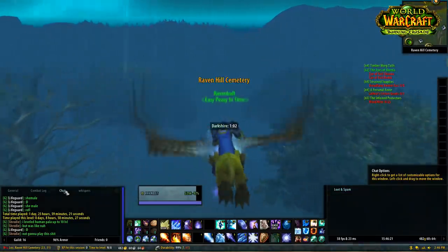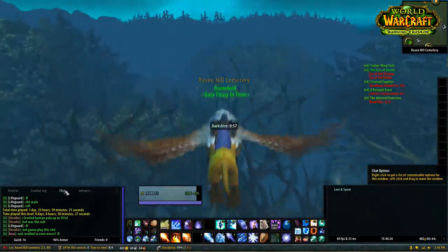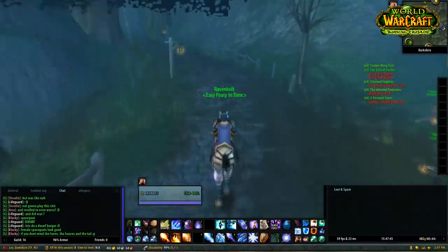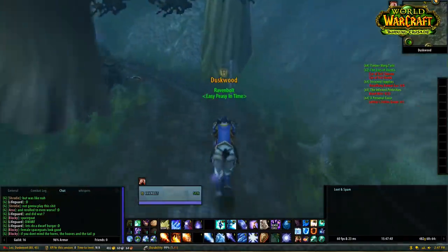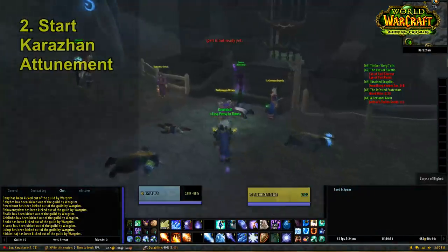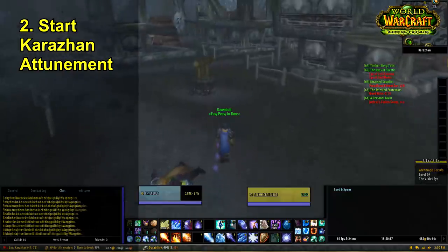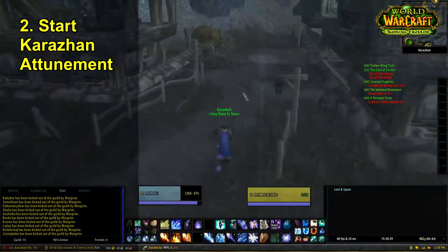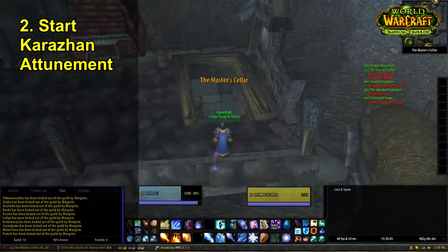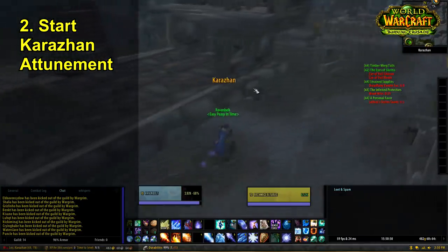The second you hit level 70, go straight to Stormwind, take a flight path to Duskshire, then get on your mount and head through Deadwind Pass all the way to Karazhan. Accept a quest from Archmage Alturus — he gives you two very quick quests. For the first one, go down the little tunnel to the end on the right and click the purple item on the water fountain. For the second, go down to the pond. You can look up those quests online.